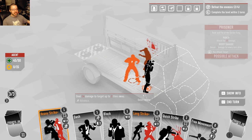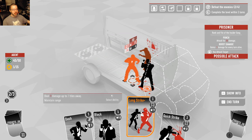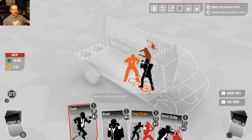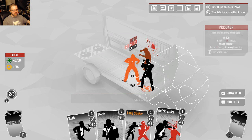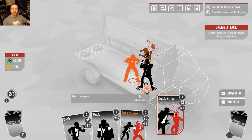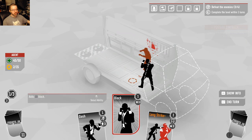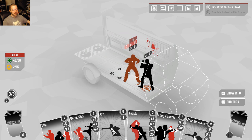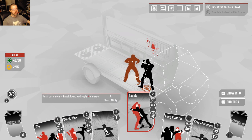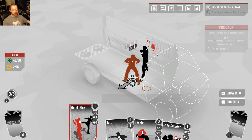He has 20 health; I'm going to do 14 with the elbow. I can't dash back — it's the front of the truck unfortunately. He has 6 left — Quick Strike is 8, and he crumples, he's done. Nice man will not be knifing me any time soon. I play a Block card just because and end my turn, and now the knife man moves in.